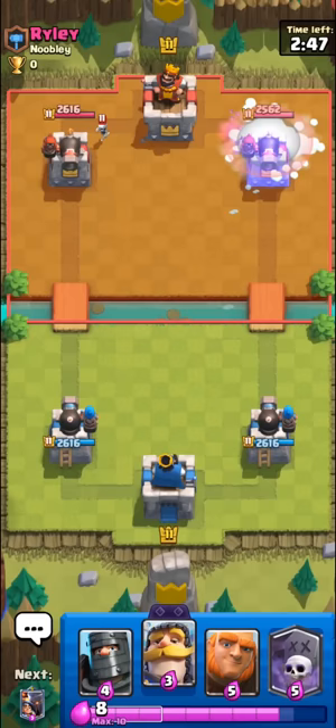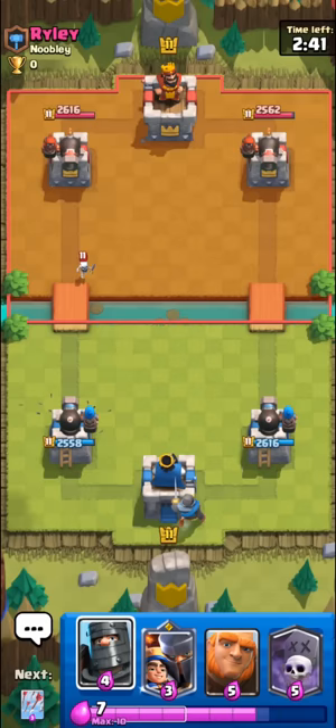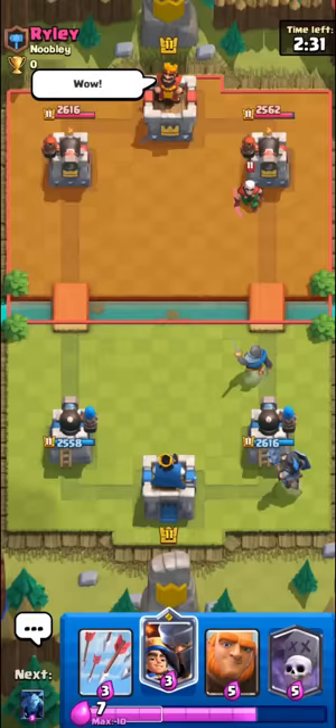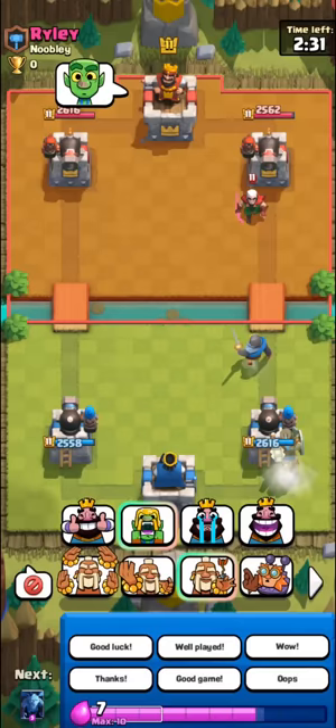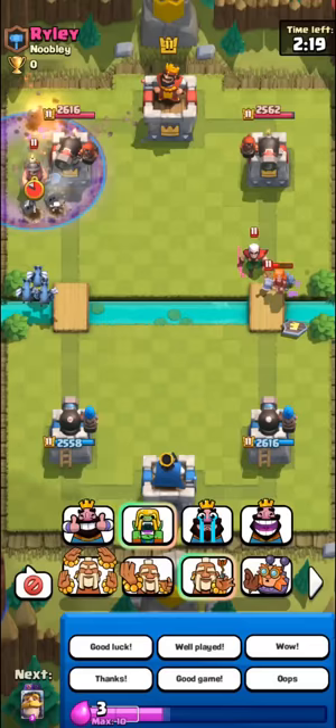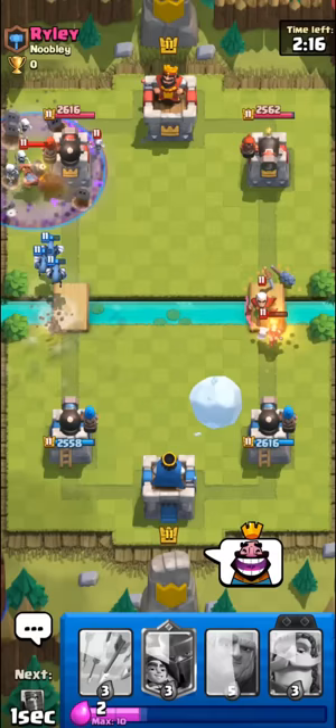We have the Riley special — whenever I want to have fun against Riley I play giant graveyard, always works. He plays so bad against it. I feel like graveyard is going to be so broken against these new tower troops because they shoot so slowly. Also, we have evo knight instead of evo valkyrie because evo valkyrie can pretty easily activate your king tower, which is bad for a graveyard deck. Let's just go for the lone graveyard with lava minions too.